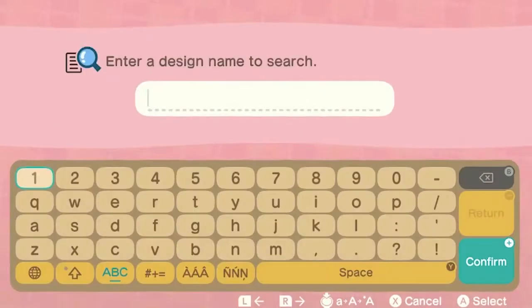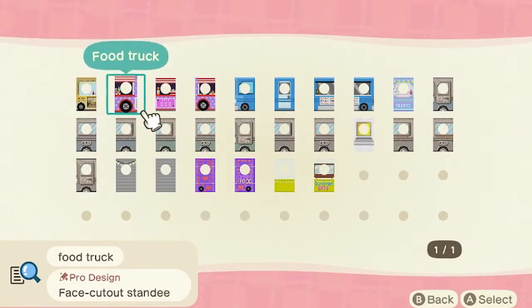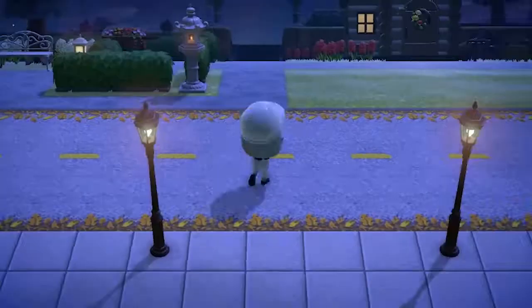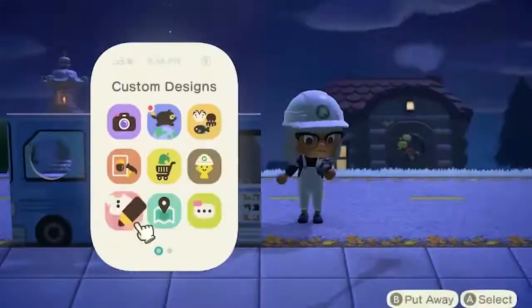First things first, we're gonna look up food trucks, and then you're gonna go under there and look for a face cut-out standing. There are a few options, so just pick whichever one fits the look of your island or whatever type of food truck you want to make. Here's the magic — this is why I like this build a lot: it literally costs you no money to make these.